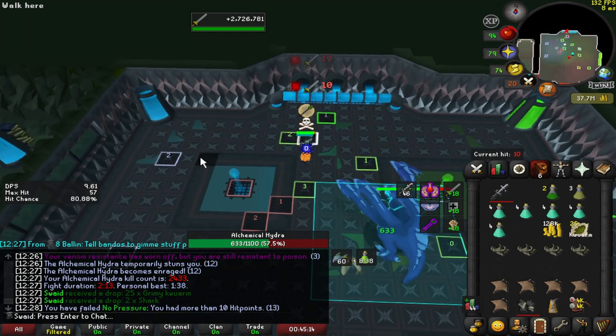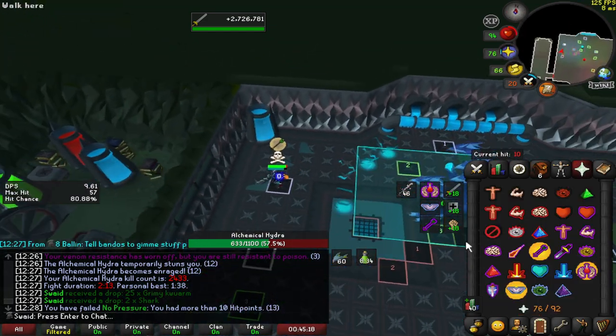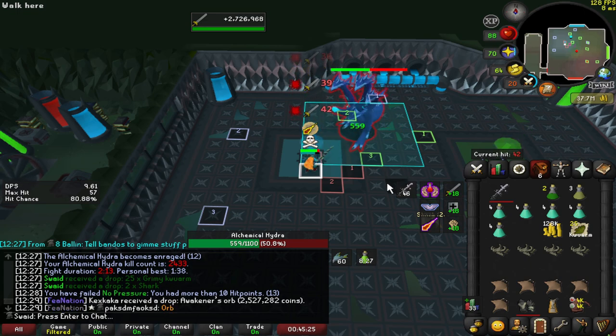I run to one, run to two straight after, and then run to three straight after, and then attack hydra straight away when you reach three. Then you should be over the weird vent and then you stay here the whole time.